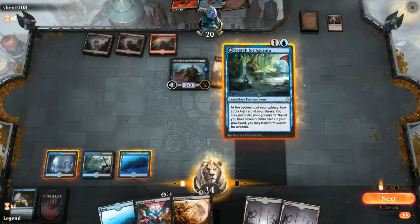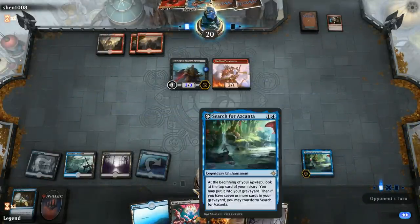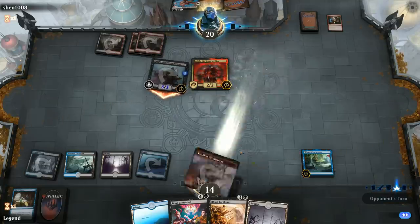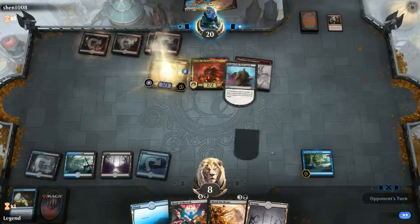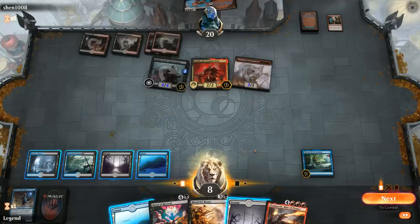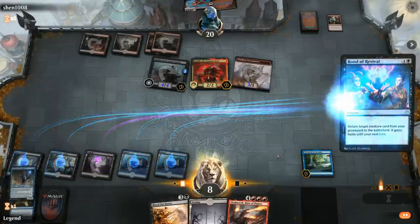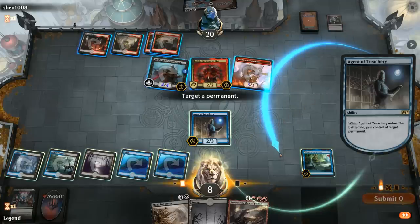Our only play is Search for Azcanta. We pretty much have to mill over Dracoseth or at least an Agent to survive. There's an Agent — that can go to the graveyard, and Dracoseth is the next card. Dracoseth would have been better here, but we got a Bond to stay alive, and next turn we can Blood for Bones to replay the Agent a second time.